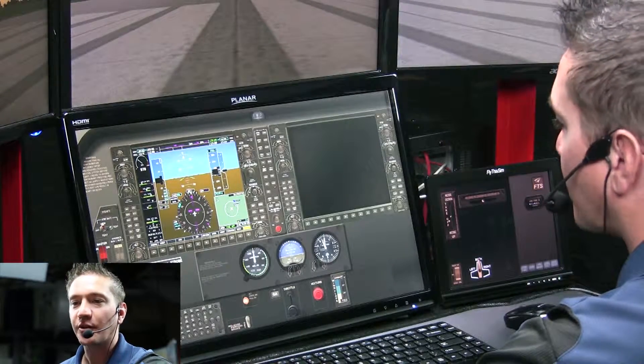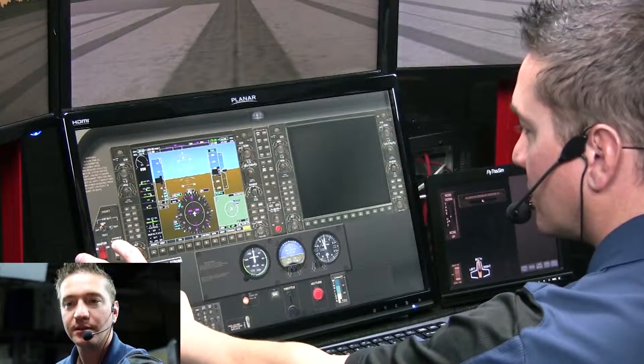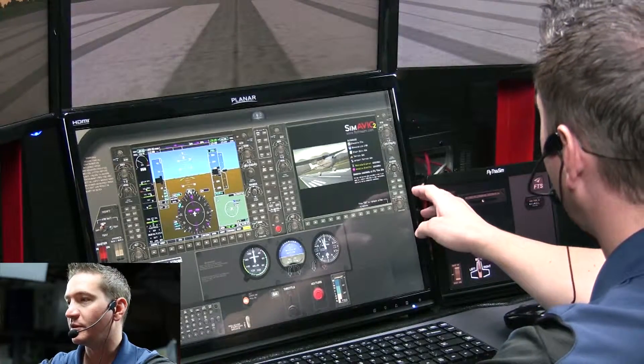Okay, started up nice. We have 1,000 RPM. We'll go ahead and turn on the Avionics Master Bus one and two. MFD turns on.